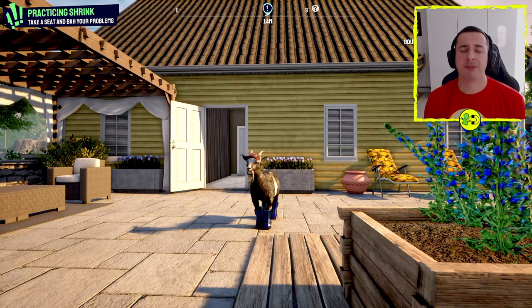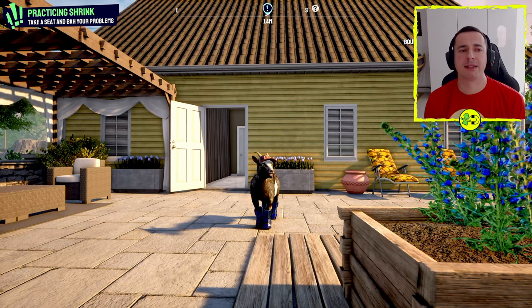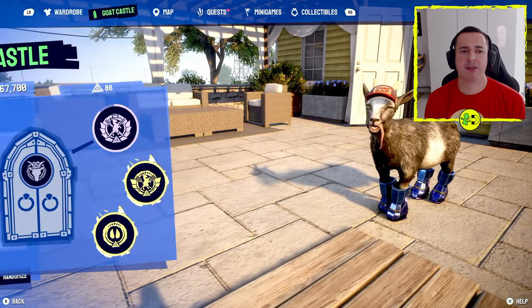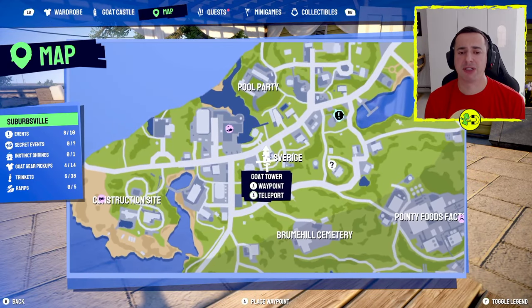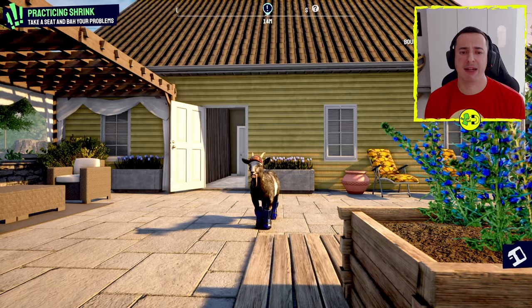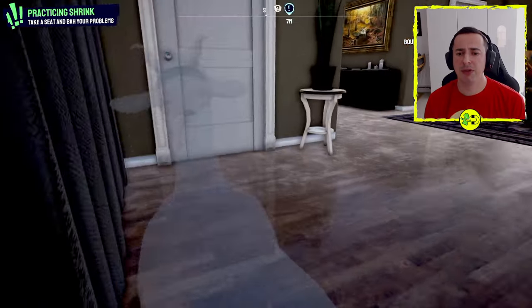Hey everyone, I'm in Goat Simulator 3. Here's the Practicing Shrink quest guide — this is a really simple quest. If we have a look at the map, you'll find it here. This is in Suburbs Field, which is the second area. There's the goat tower and here it is over here.